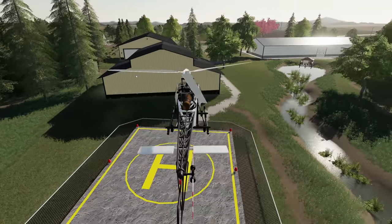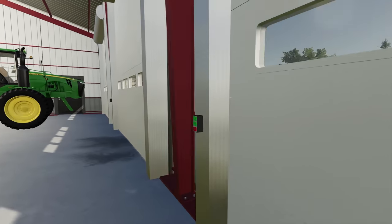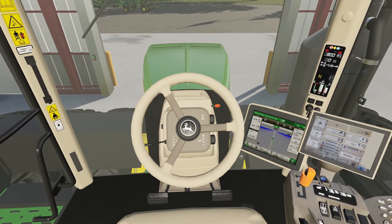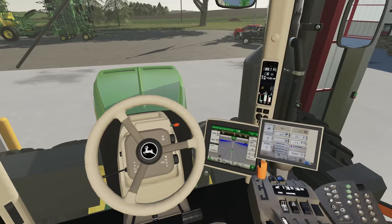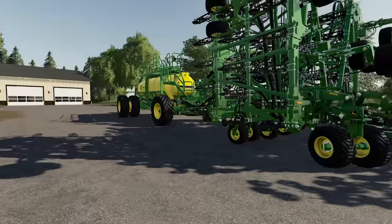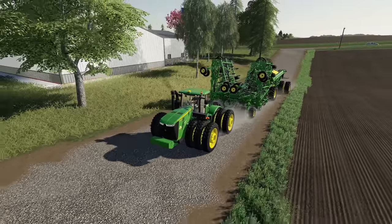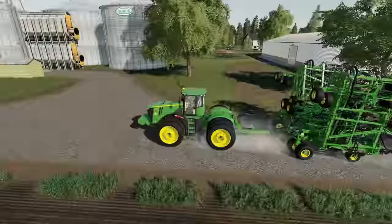This should have been done a long time ago — we should have already been almost done that field. The 9560R is sitting here with zero hours on it, let's put a few on it. Let's go hook up — oh boy, what a setup! I'm digging this. Let's go put some seed in this thing. One problem I just realized: it only fills off one side, so we've got to spin this thing around somehow to get that pipe on the far side.